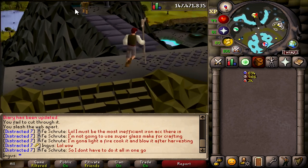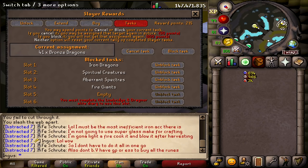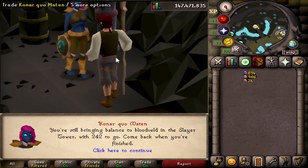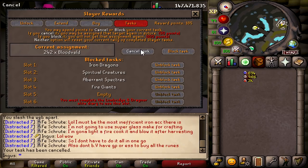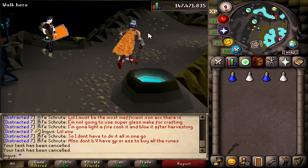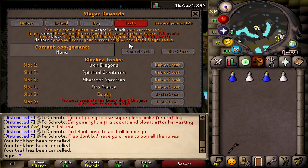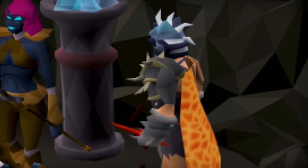Alright Konar, what do you got for me? 242 blood revenants in the slayer tower — they're not even the mutated ones, they're the lame ones. I'm gonna cancel that. Third time's the charm — we're gonna spend some more slayer points because I can't be bothered with level 47 slayer content. Looks like we're doing some Armadyl for real this time.